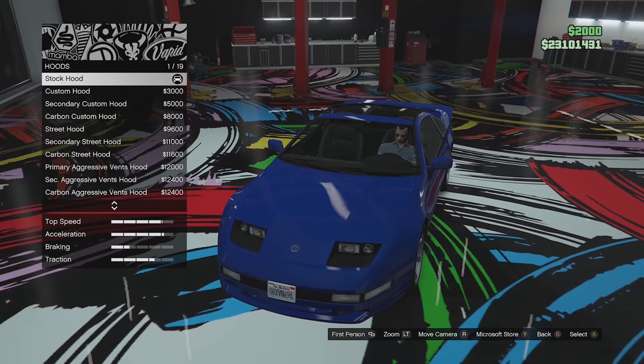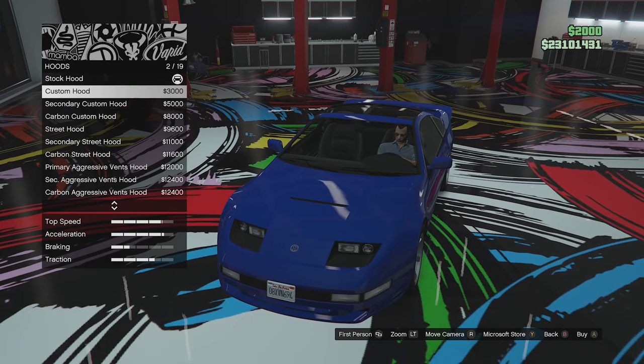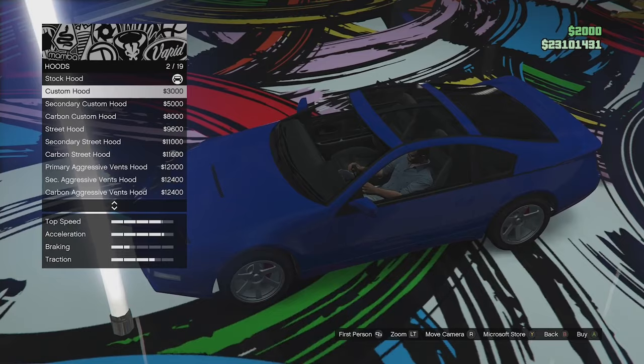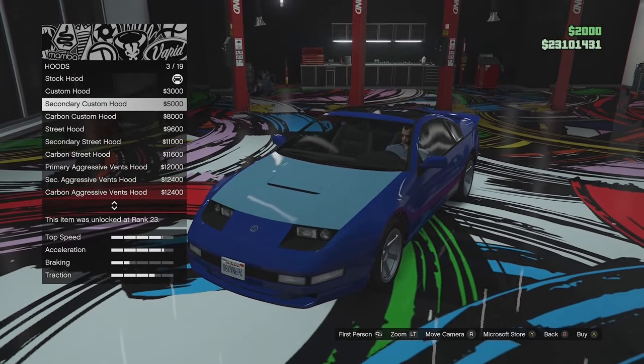The front lights look a little bit like they've been taken from a C4 Corvette — let me know what you guys think. Hood options next: we've got the stock hood and a custom hood with a little scoop.